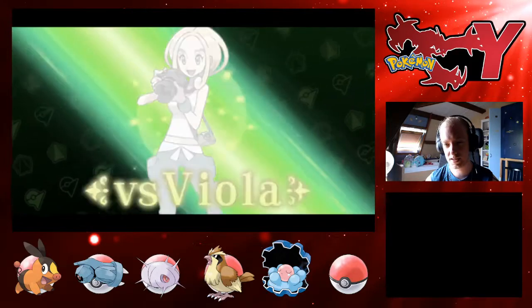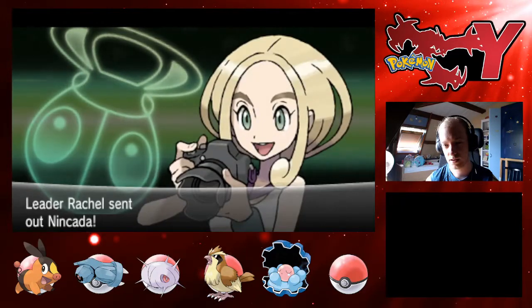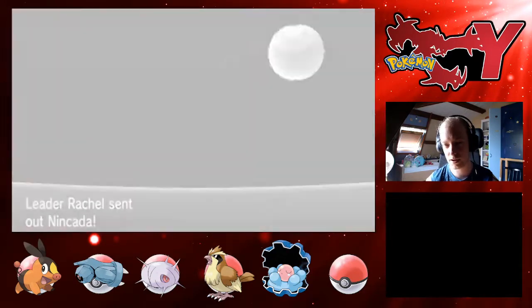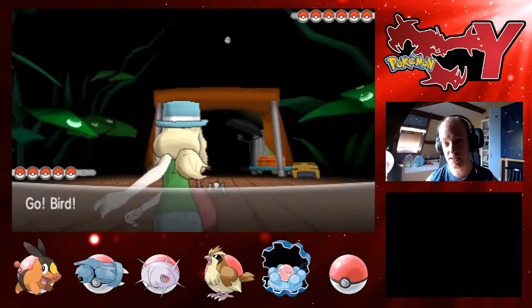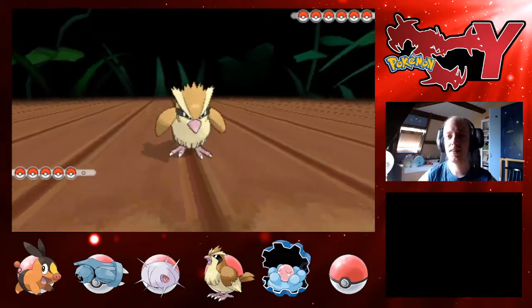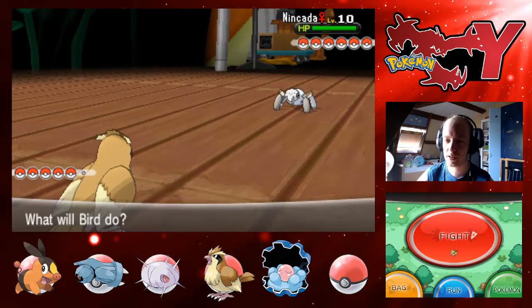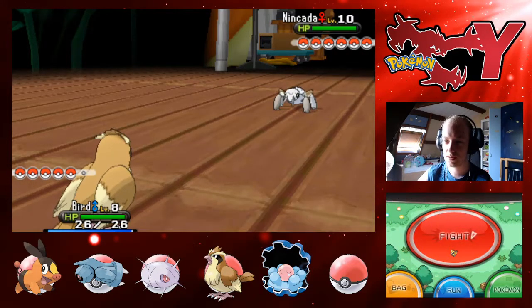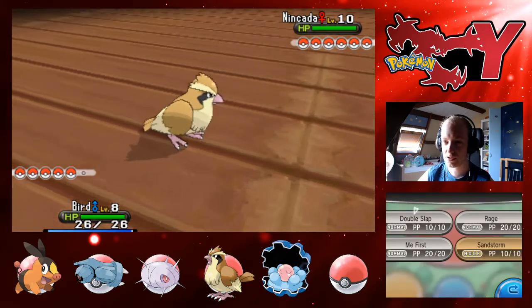Does she have 6? She has 6 Pokémon! That worked. Start with Ninkara, which is a bug. What levels? 10 — maybe all of them are at the level of their lowest. Ninkara.